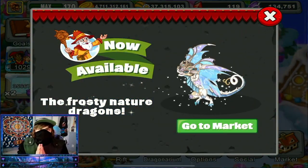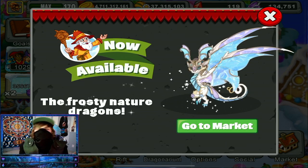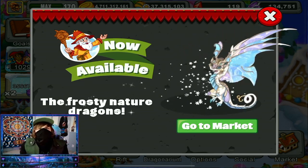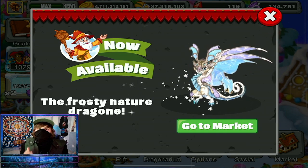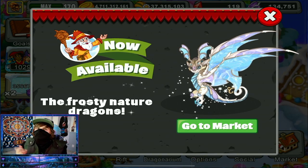Namaste my Wolves and welcome to another Dragonvale video. Today we will be discussing the fourth limited dragon of the Frosty Valley Abration event, the Nature Dragon. I did have a video recently uploaded about this but there was one slight error, so I wanted to make a new video that was 100% correct. Let's get into it.